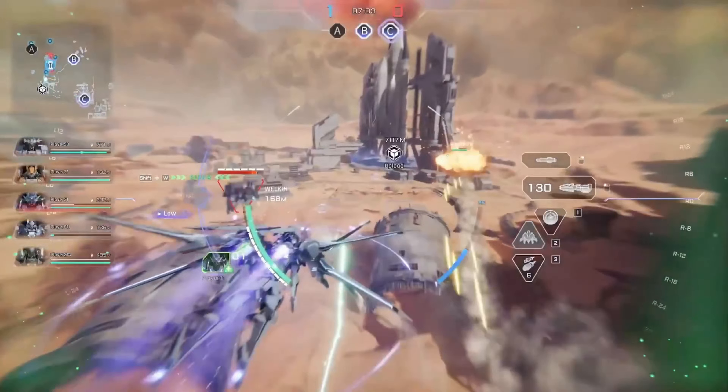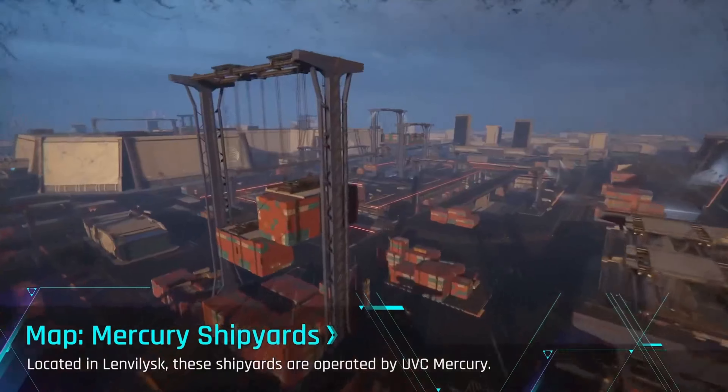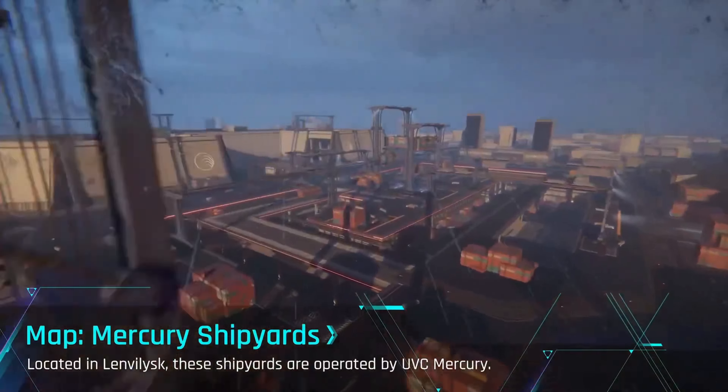On the Mercury Shipyards map, the goal is to move a payload to the finish line. Your team speeds up the payload. Brace yourself and face threats from both the air and ground with your squad.